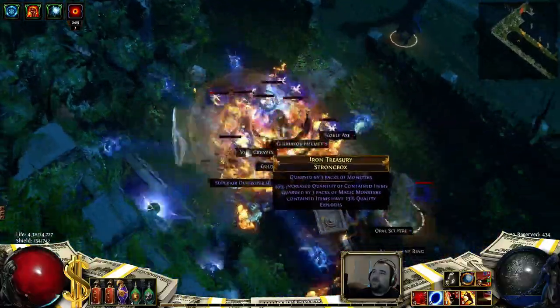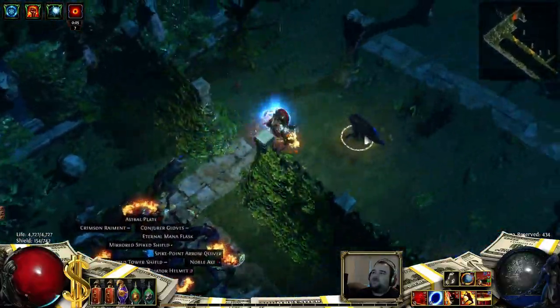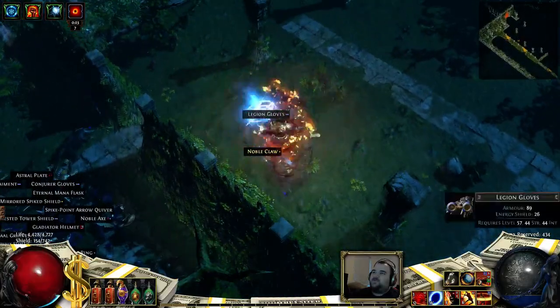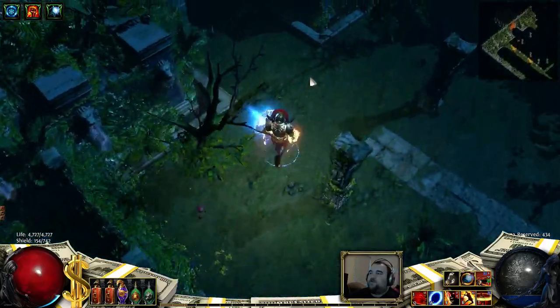Now there are two ways that I can approach this boss fight. My build is actually able to just Vaal Cyclone and face tank everything, but for the sake of demonstration we're going to run around in a circle for a little bit.